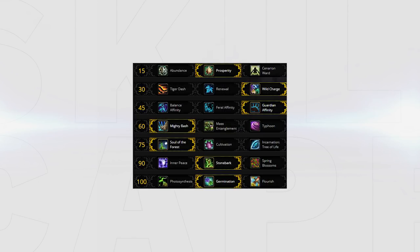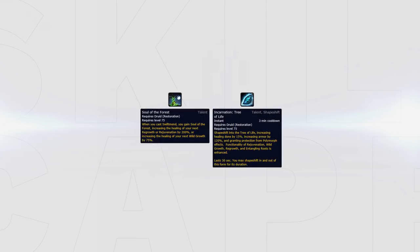Your standard talent build would look like this. Soul of the Forest can be swapped out for Incarnation versus heavy burst comps — for example, versus Jungle — to counter Incarnation from the feral druid. It's also strong versus rogue-mage setups since it allows you to spam heal without casting and makes you immune to Polymorph for the duration.